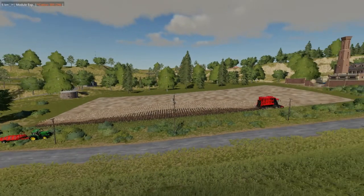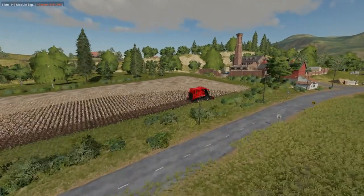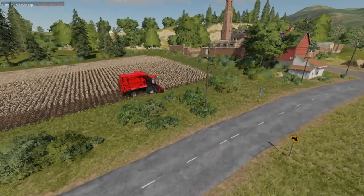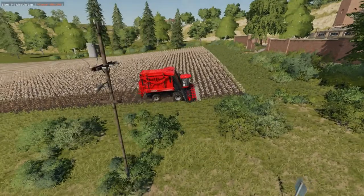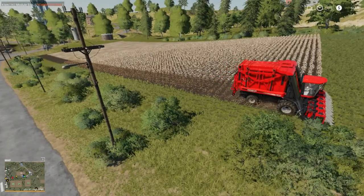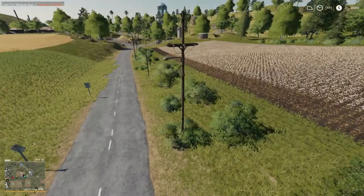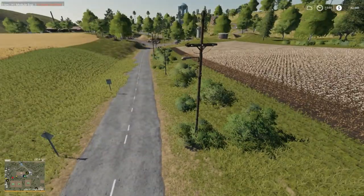Welcome back everybody to Farming Simulator 19 here on Ravenport. How we're doing today folks? We have a contract mission here on field 18. Currently have $42,000 trying to do the contracts, but on this mission we're going to be doing a little bit of this, a little bit of that.